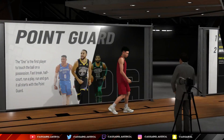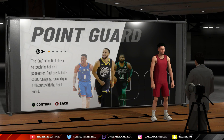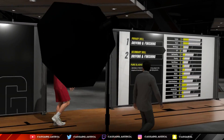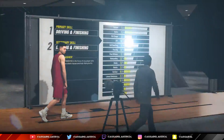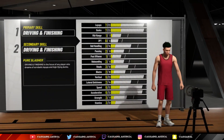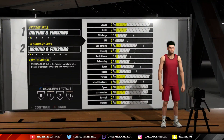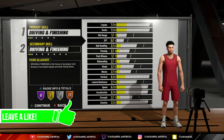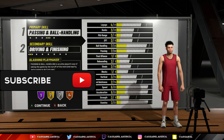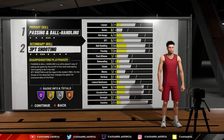What is up guys and girls. In today's video I am showing you the best build per position. First off, the point guard position — this is the build I am using in NBA 2K19. I think it is the best build I've ever used. Last year I listened to other people and it was the wrong build, so this year I'm doing my actual build. Playmaking primary, three-point shooting secondary.